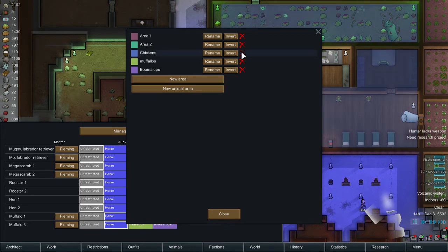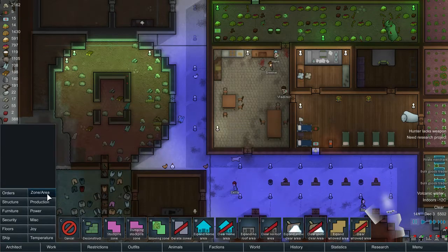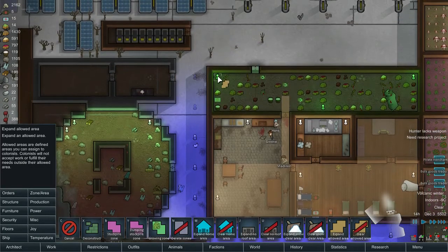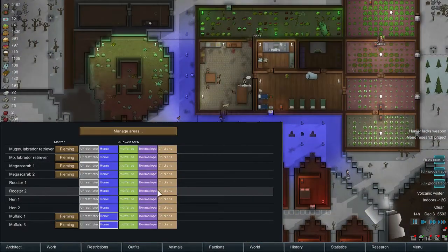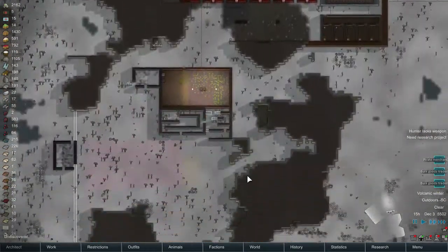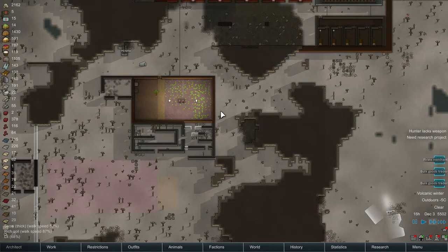Oh, it needs to be an animal area — my bad. So I need to create an animal area. Let's name it 'Chickens' and the chickens should go here. Now we can put the chickens in the chicken zone. This is their temporary zone — I'm going to make a special zone for them because here's where the animal area in our base is going to be.